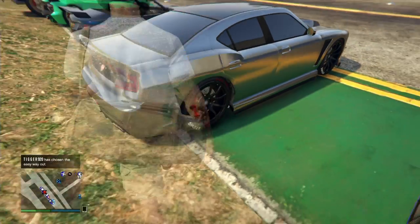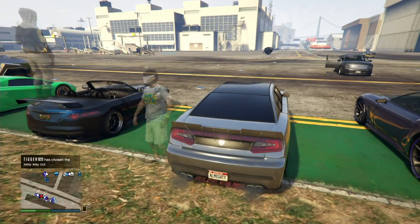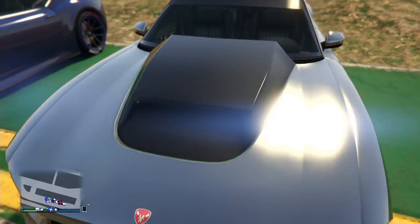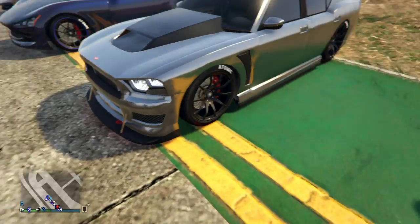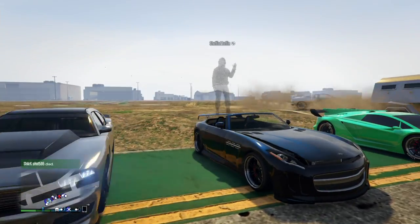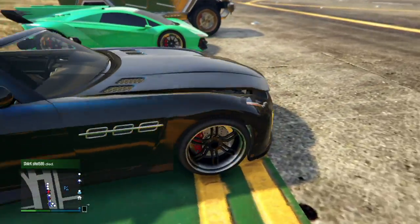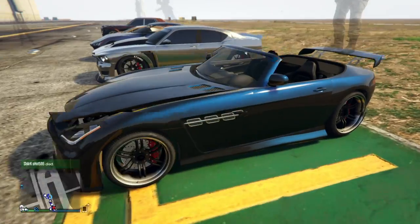Moving on we have Mad or Naz's car — the Buffalo. This one's simple; it's got like a sort of platinum look with a black secondary. Not bad looking.